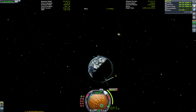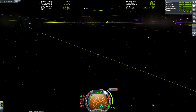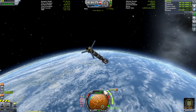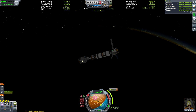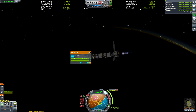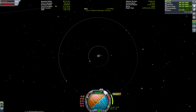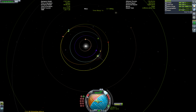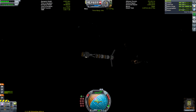Now we have the entire ship assembled — it's time to set a course for Duna. I launched at the correct time so we could immediately get an efficient transfer off the bat. You can see I made a manoeuvre node and immediately managed to get an encounter with the Red Planet straight away, which was nice. If we wanted to be really efficient, we could split our escape burn over two passes at Kerbin periapsis to maximise the Oberth effect, but because we have excellent thrust-to-weight ratio and our burn time is short, it wouldn't have had a particularly significant impact. I just did it in one burn — also, I'm very lazy. We'll be saving fuel by aero-capturing at Duna rather than doing a retrograde burn to circularise.